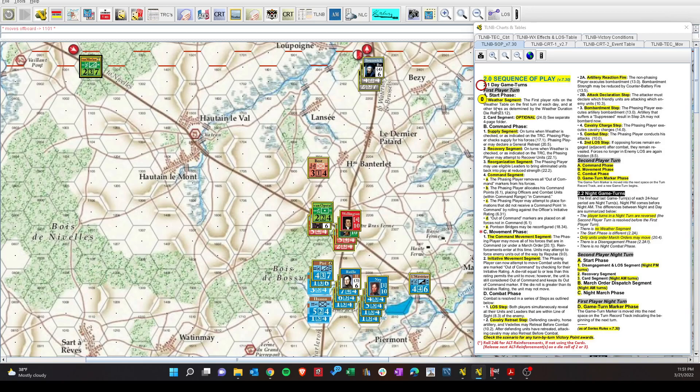Let's look at the sequence of play. The weather segment does not apply this turn. Command phase — we're not doing supply, we're not doing recovery. We can't do re-organization because first the units that were destroyed have to be recovered during a weather turn. So we're in the command segment, and last turn Brunswick was out of command.